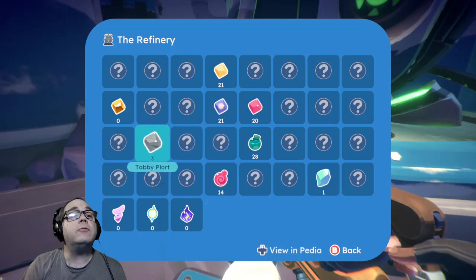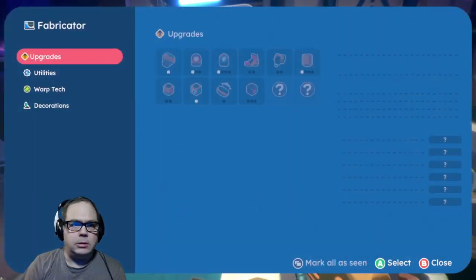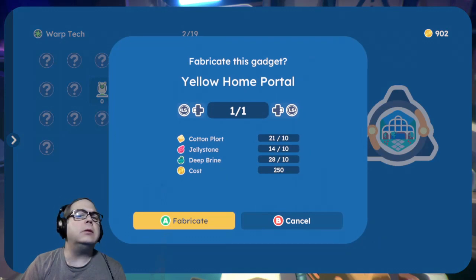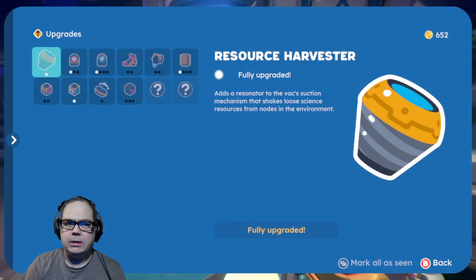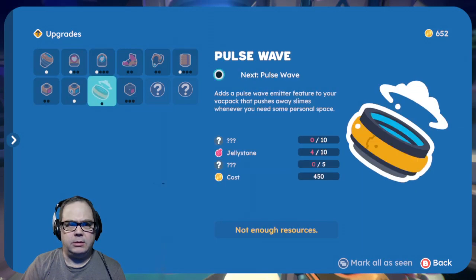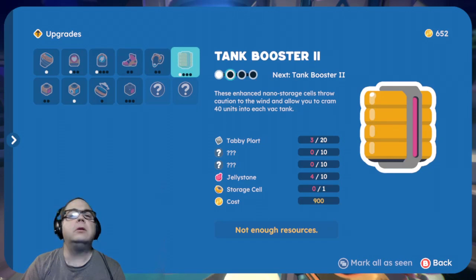I've got 28 of those, 14 of those, and three tabby plorts. Warp tech — yellow home portal, I've got all of it including the money. I should probably make one more of those because I feel I'm going to want one. Let's make one of those — just one. If I can get home, I don't really necessarily need the other thing. Fully upgraded. It's only 30. They will need jelly stone and star cells — things I haven't found yet, basically.